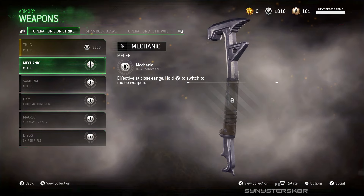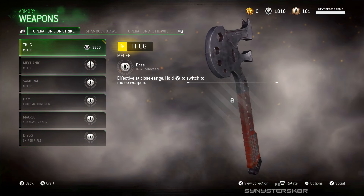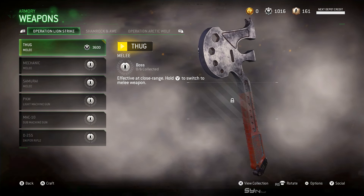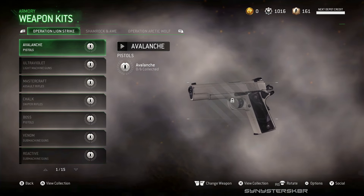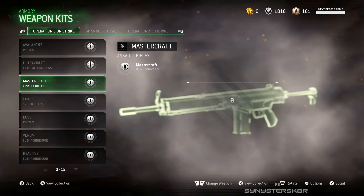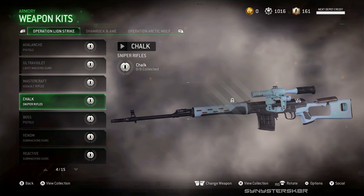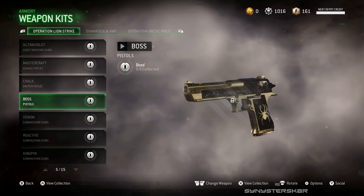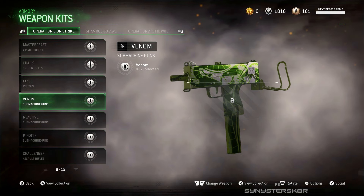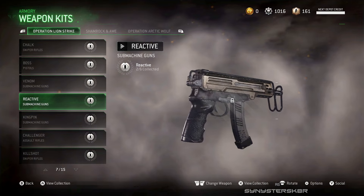There's the Samurai, which is a samurai sword, and the Mechanic — I'm just going to call it the wrench. All the weapons mentioned before are only available in collections, so you have to craft everything with parts. The only melee weapon available to craft directly with your parts is the Thug, which is like a meat cleaver and wrench hybrid that looks like it'd mess you up in real life. Those are the six new weapons added.